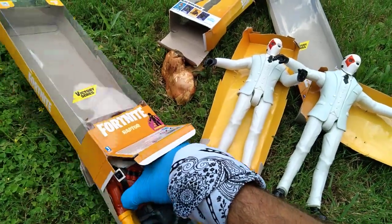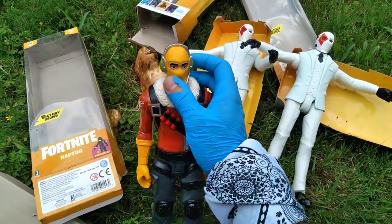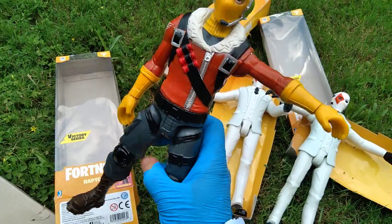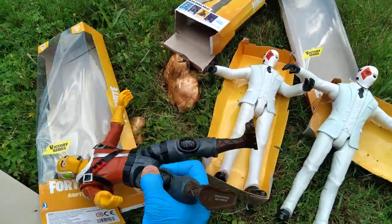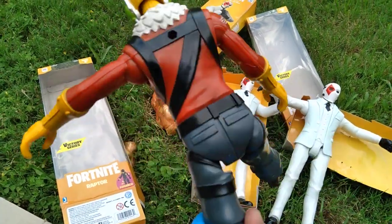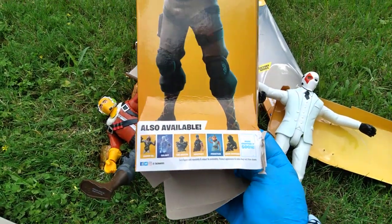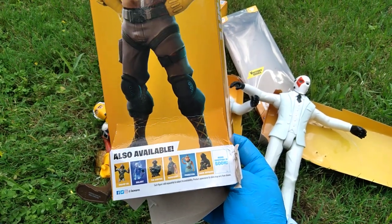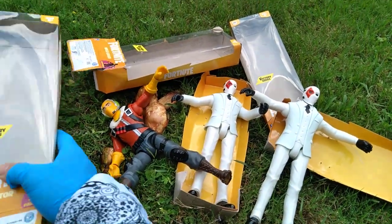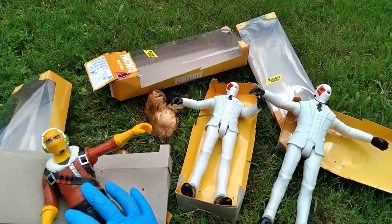Raptor finally showed up at Ross — I never saw this one at Target either. Six dollars! Let's review the articulation: neck, shoulder, wrist, karate kick, kung fu grip — royal air force test pilot. Also available: Chomp Senior — got it; Galaxy — got it; the Visitor — got it; War Paint — got it; Fish Stick — got it; Dark Voyager — got it; Raven — got it; Battle Hound — got it; Eternal Voyager — got it.